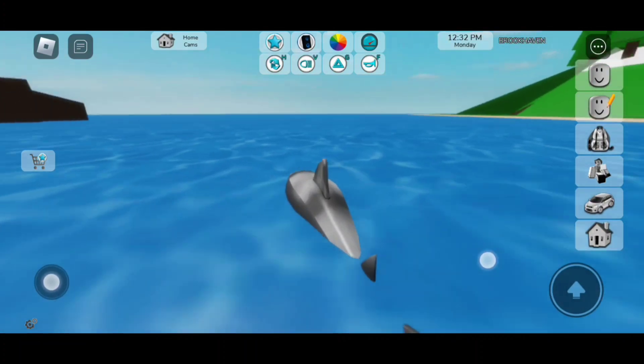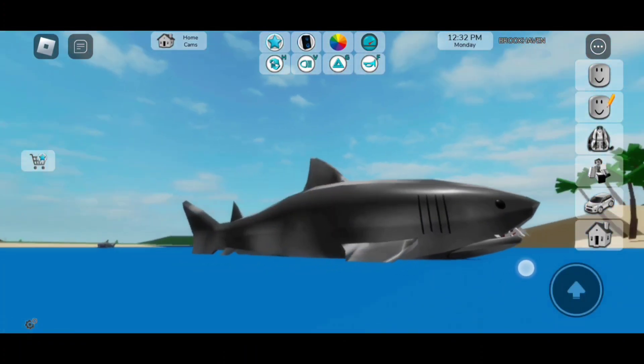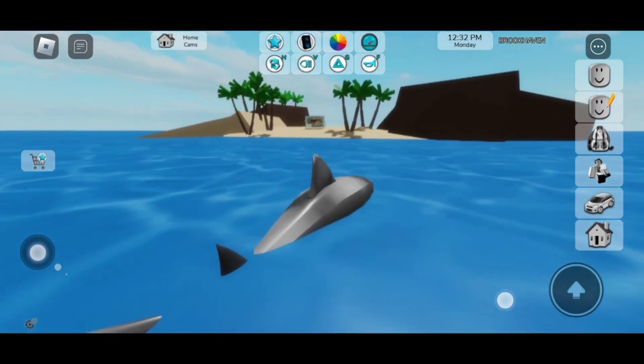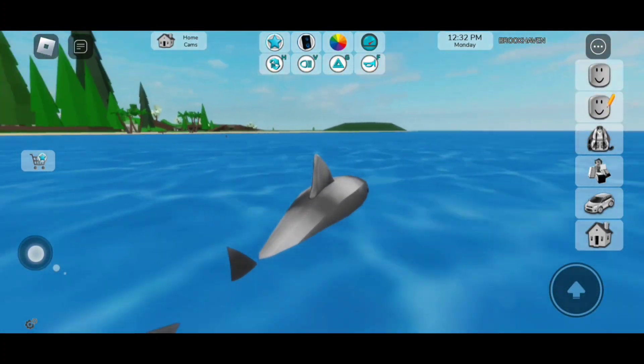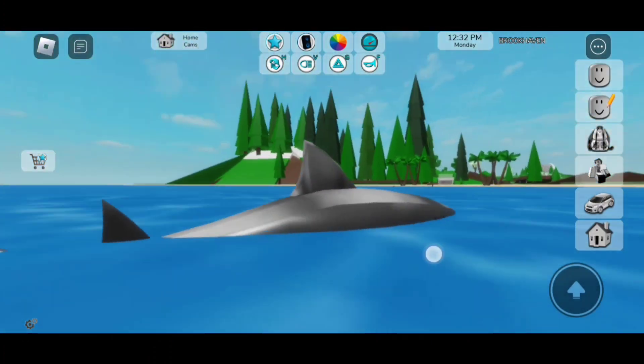If we go inside, we're able to become the shark. So this is a good look at it — look how cool he looks! I love this one way more than the other one, because it is bigger and plus, I like how this one has two different colors on it.